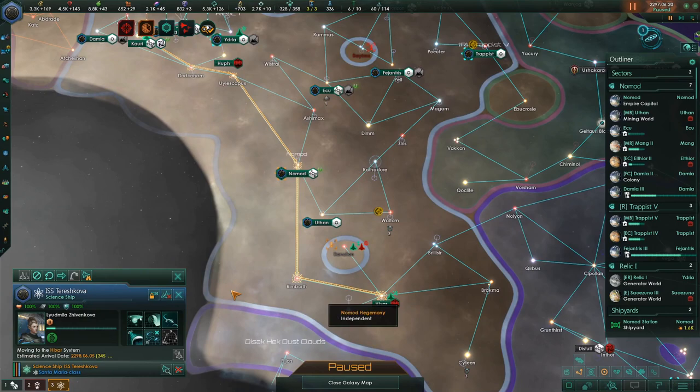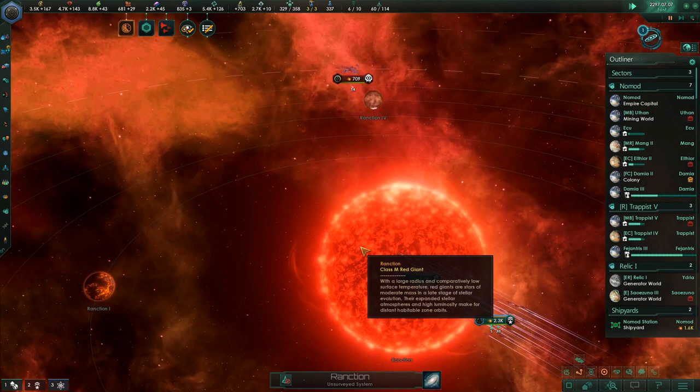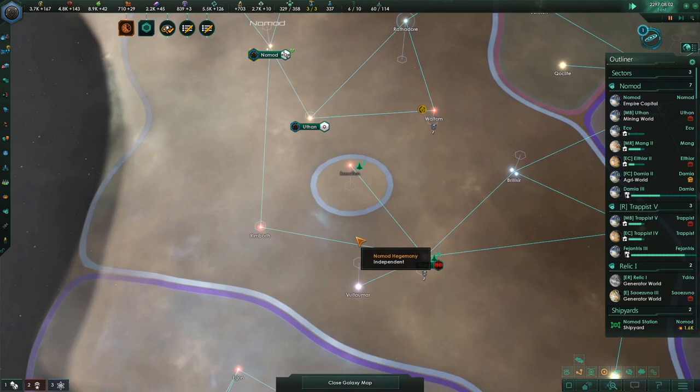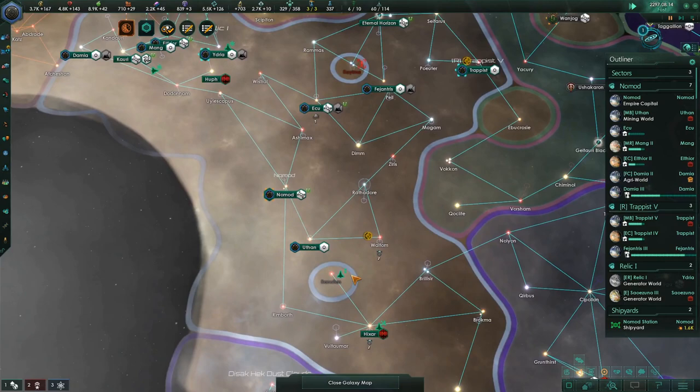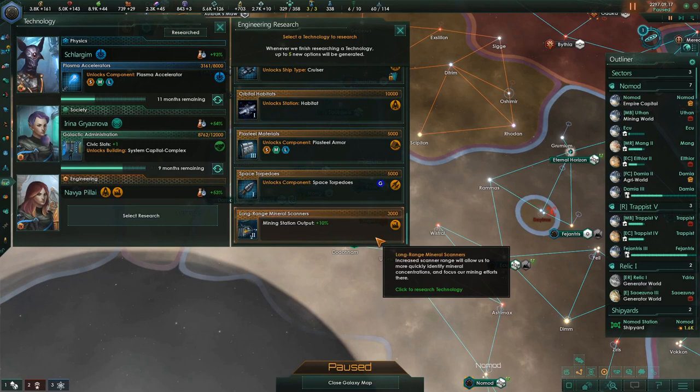We're going to have stuff to research, so I'm going to send this person down here. Let's go back and watch this. There's one more group way over on the other side — got some nice molten planets there. Mowing you down. Good job. Okay, you guys can return home. Actually I want you to return home up to Elthior, so I'm going to change their home base to Elthior — that way they'll always return there.